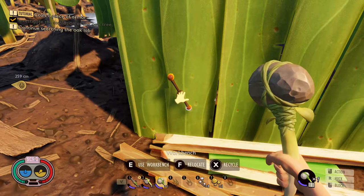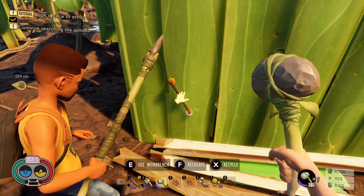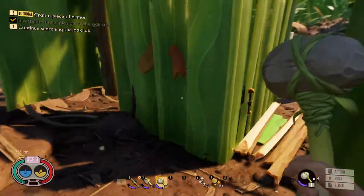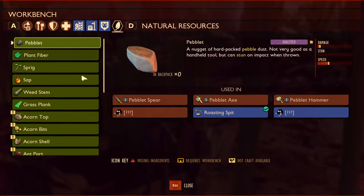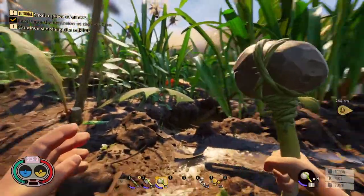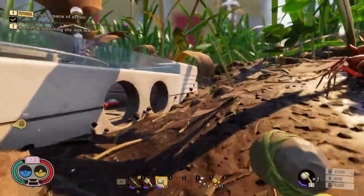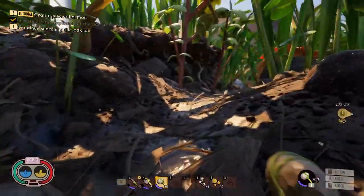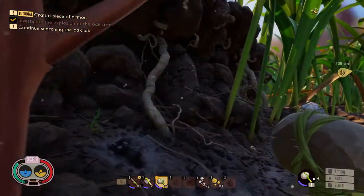Oh wait, you can use the workbench from here! You can? Yeah, lean over it. Oh my gosh. Isn't there a piece sticking out here too? Yeah, you can use it from here as well. I'm gonna go scan some acorn stuff. I shall make a peblet hammer — it's big peblet and crude rope.